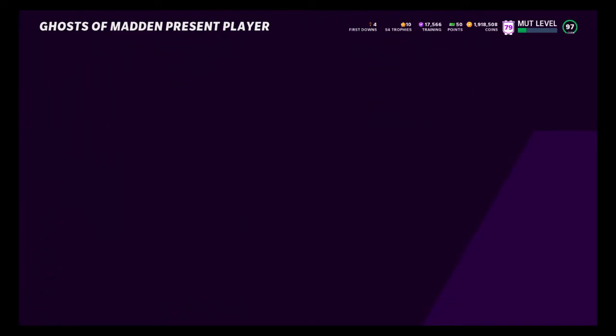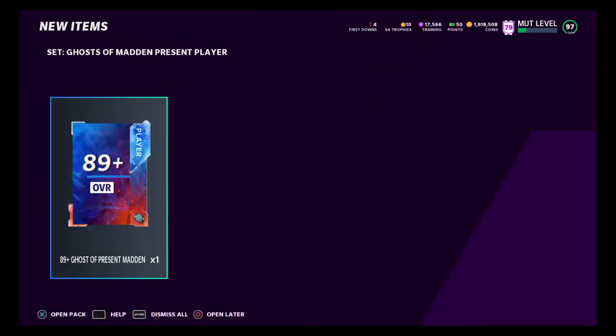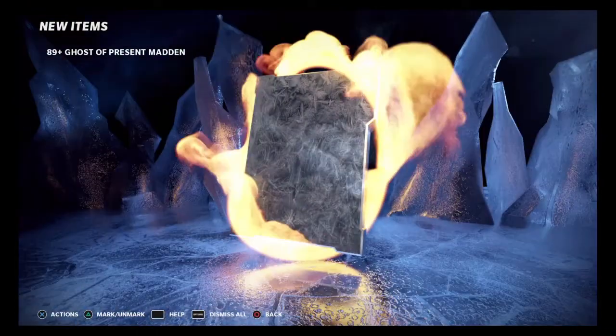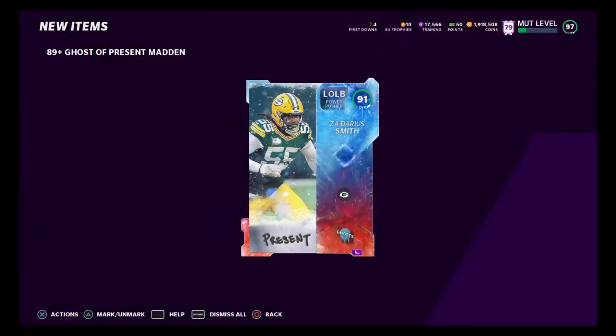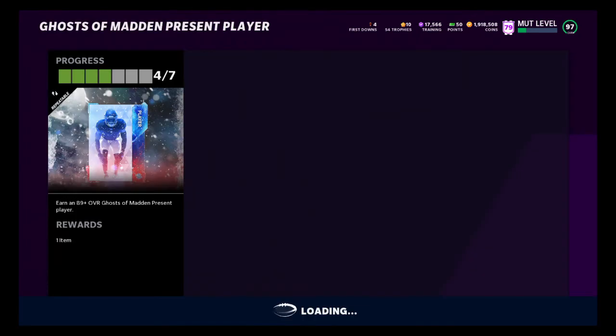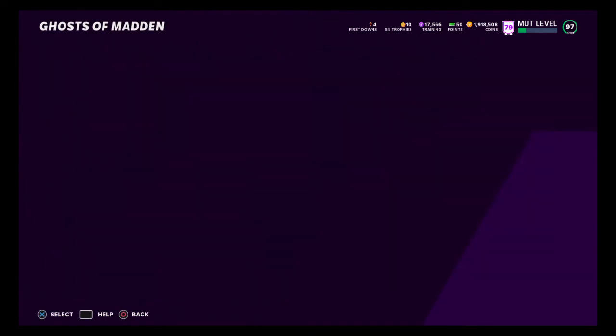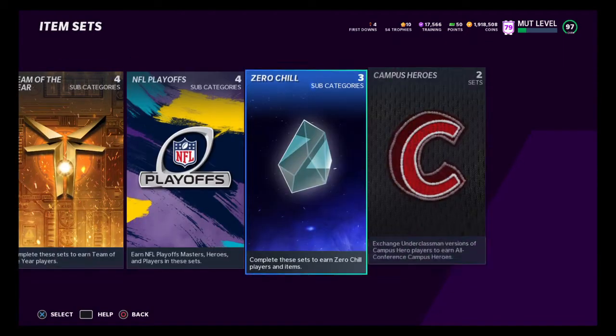If you're really going to get into something, I suggest the Ghosts of Madden present because the Alvin Kamara is in this set. You can get pretty lucky with this. I pulled an 88 with my extra training. I really don't want to get into this part of the method too much — this is just taking a risk on top of a risk. We pulled a 91 overall, which isn't too bad. It should sell for about 30,000 to 40,000 coins.